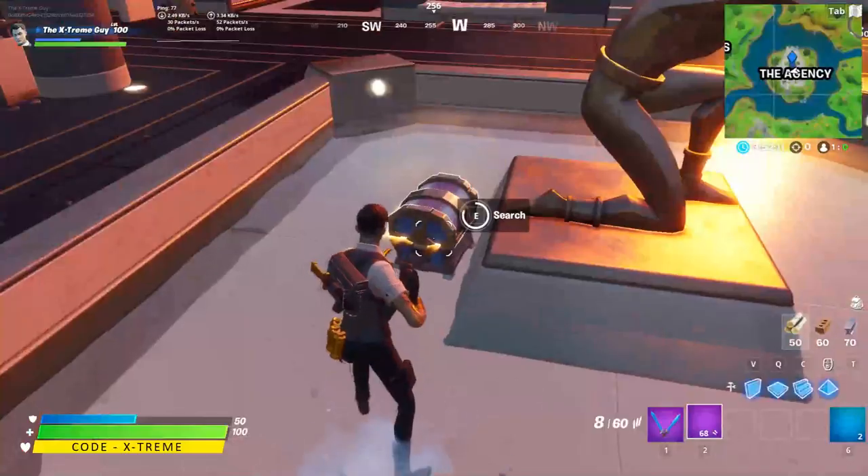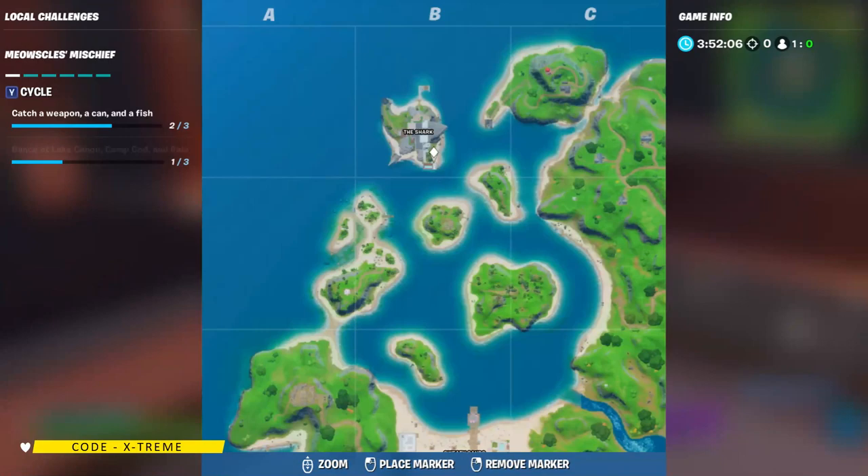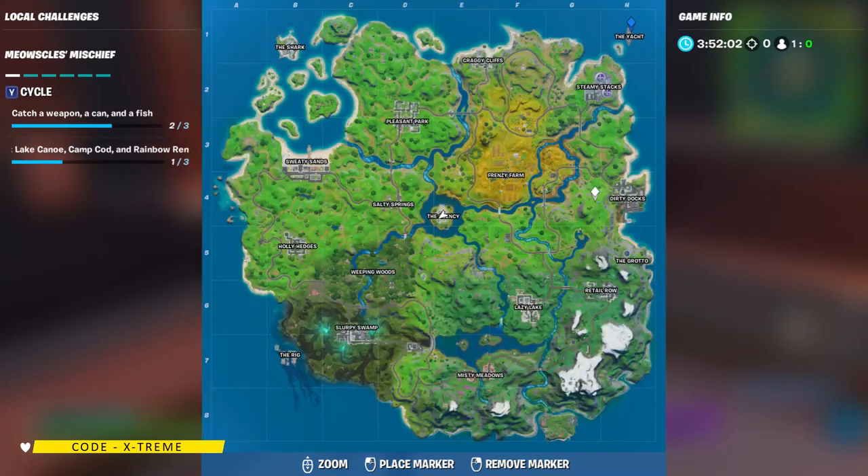The other locations for the spy bases are The Rig, The Shark which is located here, The Yacht which is located on the other corner of the map, and The Grotto. These are the five locations known as the spy bases.